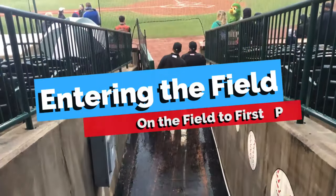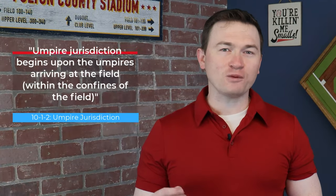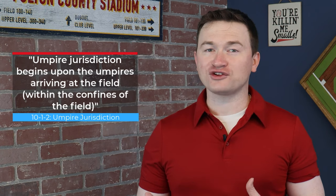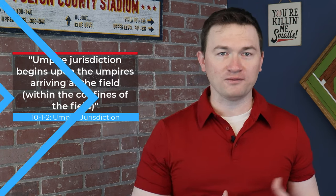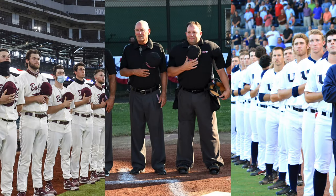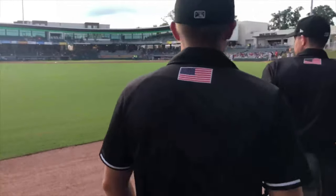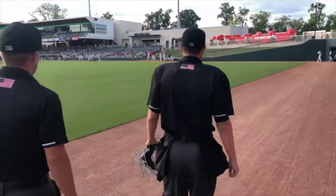Let's talk about going onto the field. Rule 10-1-2 notes that this moment is when umpire jurisdiction begins, so it's important that our professionalism shows at this moment as well. Remember that there are always three teams on the field in the sport — the two teams competing and the officials. And just like it is for the teams, it's important that the umpires present themselves as a cohesive team unit. This means that when we go onto the field, we always do so at the same time, walking together towards the plate for the pregame conference.